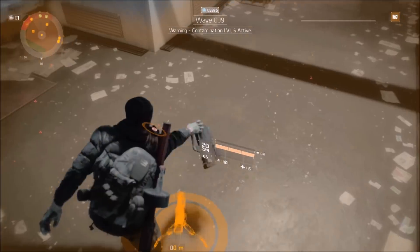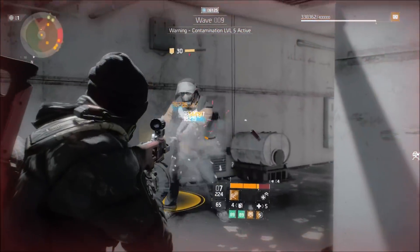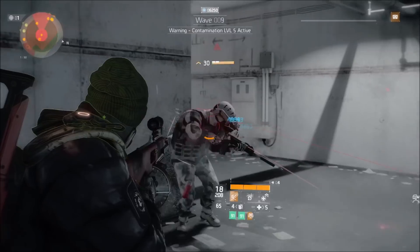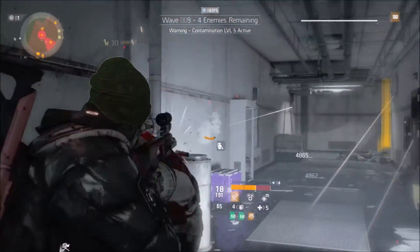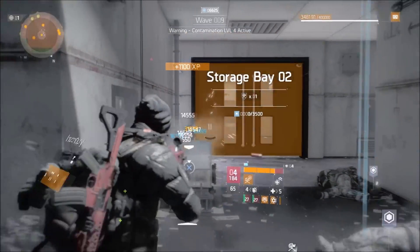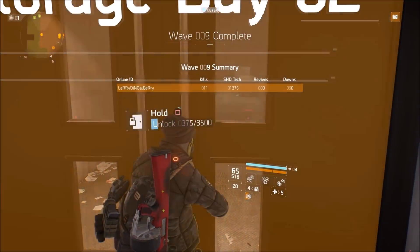Throw that down right here on the corner. For the contamination events, on world tier one I don't worry about it too much. On world tier five it's a little bit stronger but this still eats at you, so I pull out the shotgun with predatory — it also helps you get your stacks up a lot easier. And we're going to mow through this wave like nothing. The goal is to be over before that contamination can even get to us. Boom boom boom — goodbye. Contamination done, wave nine complete.